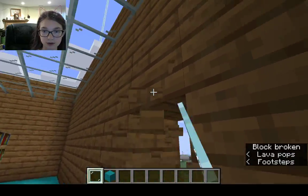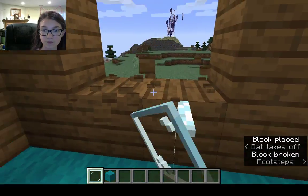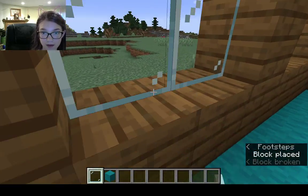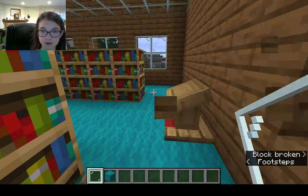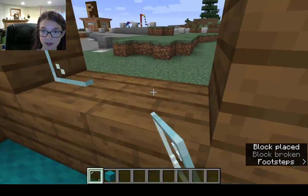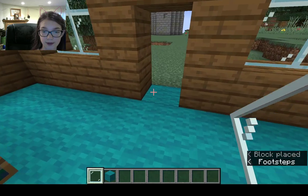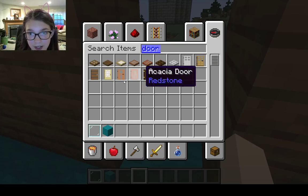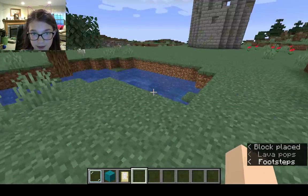Looking good! Almost done with the windows — I think we just have these ones left. Now we have a little library. We need a door — actually, I kind of like the birch door better. That'll stand out so that you don't get lost.